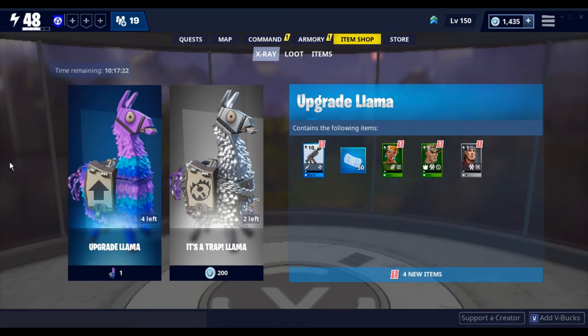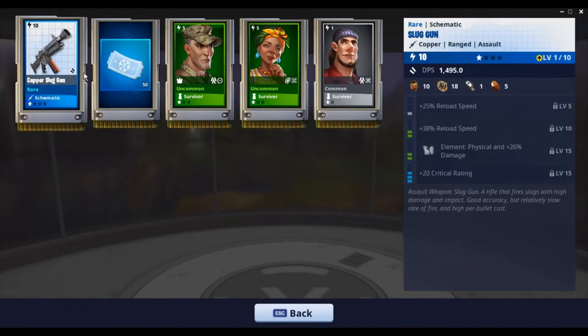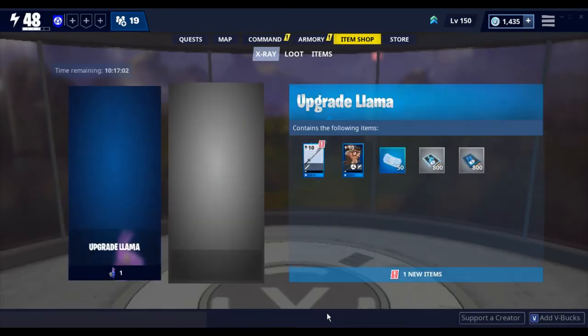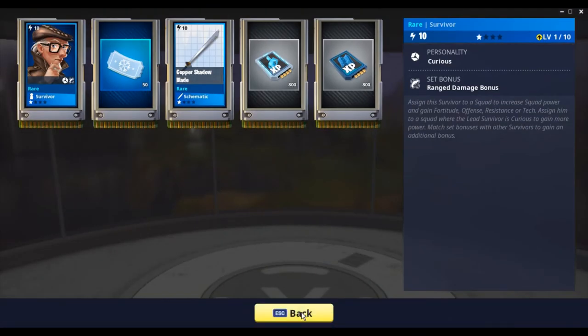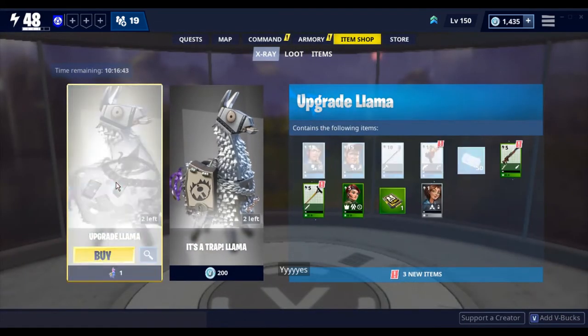Slightly after recording this, I opened up one of my upgrade llamas and look what happened — I hit it, the thing falls and gets swept away immediately, and all of the stuff goes into it, which isn't as interesting as before. Llama openings would actually be something people could make videos out of, but now it just opens up immediately, which I wish you could select if you wanted — but it seems like it's been forced on you.